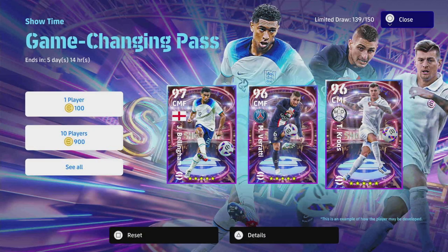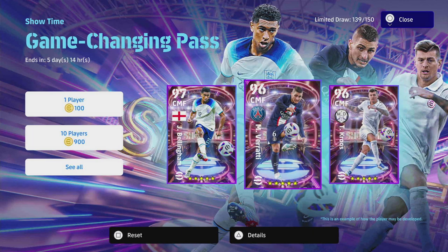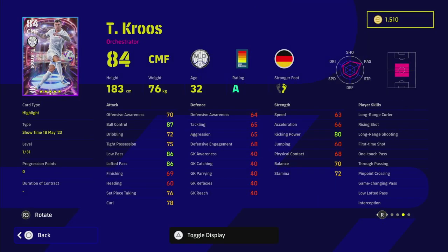Welcome back to our last Game Change and Pass Showtime training guide. This time we're taking a look at Tony — Toni Kroos. In my opinion, and I'm sure some will disagree, he's probably the most disappointing of these packs. Verratti is an extremely good offensive juggernaut orchestrator-type player, and Bellingham is a brilliant complete box-to-box player you can train in multiple ways. But with Kroos, I think there are a lot of issues with this card.